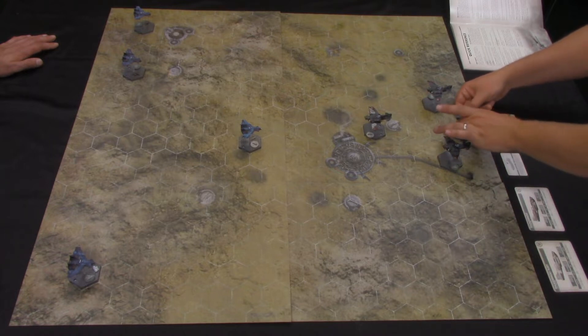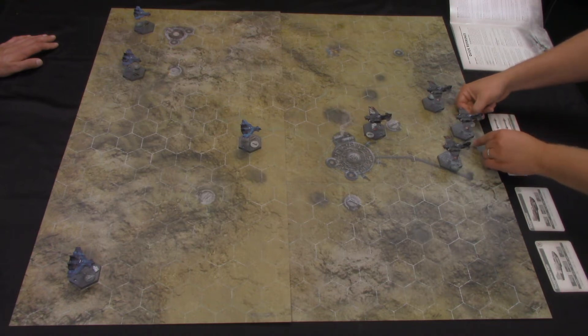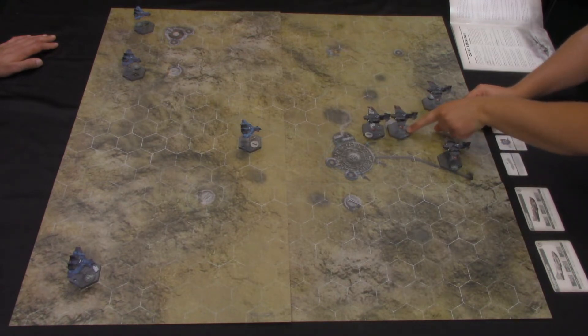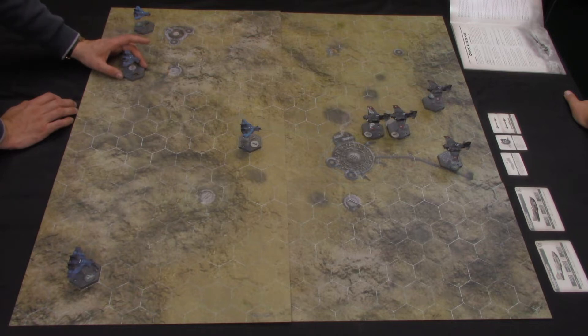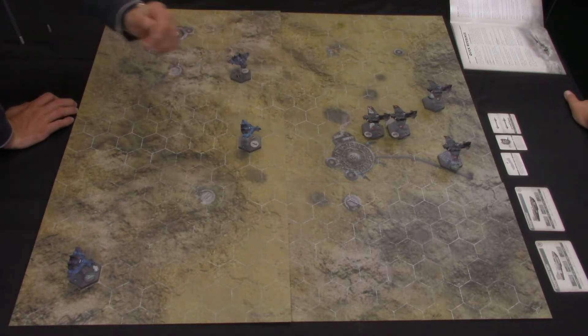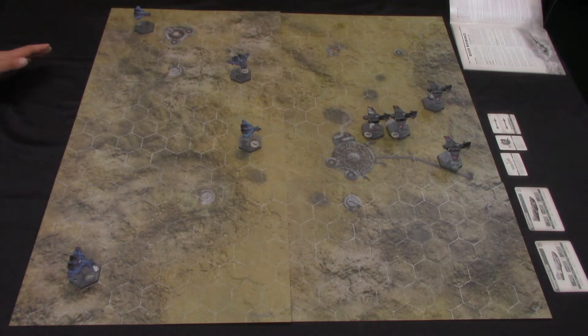I'm going to increase throttle to three so I'll get into range with the lascannons. Not breaking formation quite yet. Next I'll do Thunderbolt number four doing a level flight, advancing into position. There's an arc on the ace — one, two, three, four, five, six, seven, eight — that's long range.